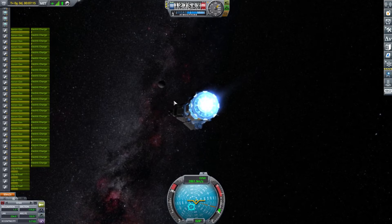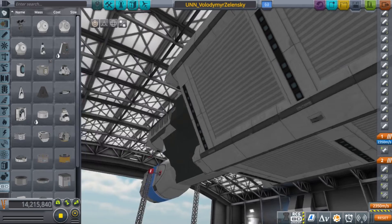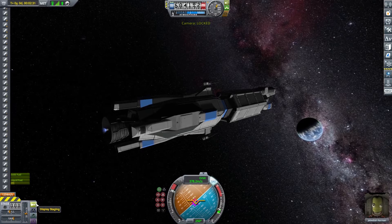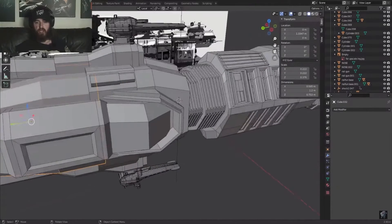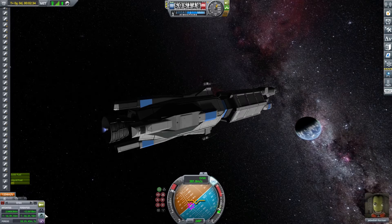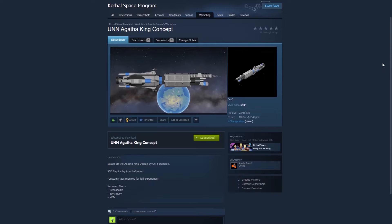I don't know what I'm doing. So I gave up trying to go to the moon with the Rossi and imported a UNN ship that is too big for the hangar. I used cheats to put it into orbit. Does this ship look familiar to you? If you've been watching my live streams, this is actually a recreation of the unused Agatha King design I've been building in Blender. This ship was made by Apache B-Mix and I'll leave a link to the Steam community page with the ship in the description. Please check it out because I think it's really cool.